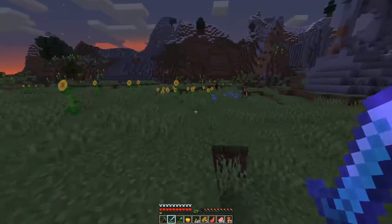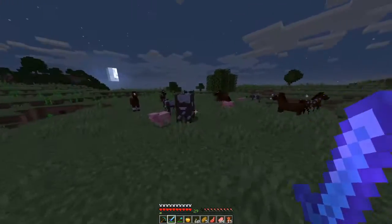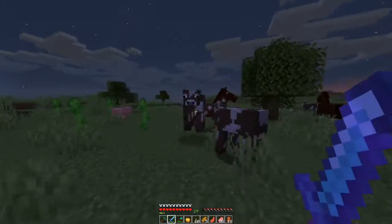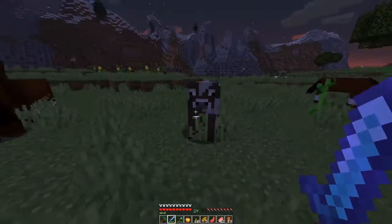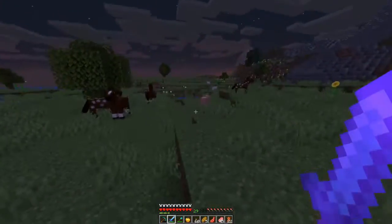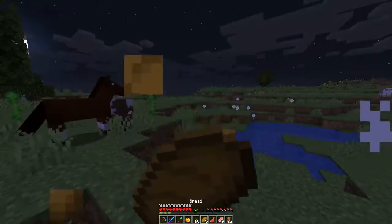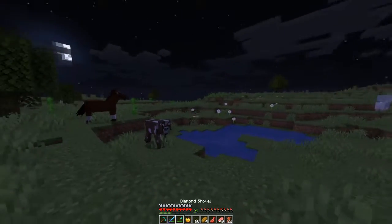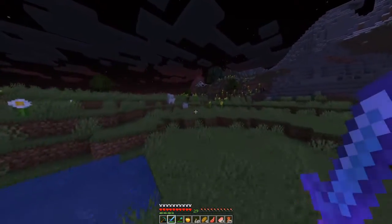Welcome everybody to my 1.15 vanilla survival — quick note, I'm just killing some animals right now. In today's episode I want to get a lot done, mostly enchanting and either fighting the wither this episode or next episode. I really have no idea; it just depends on how my luck goes, mostly with the wither skulls and enchanting. I know it seems kind of weird going for the wither first considering we haven't fought the dragon just yet.